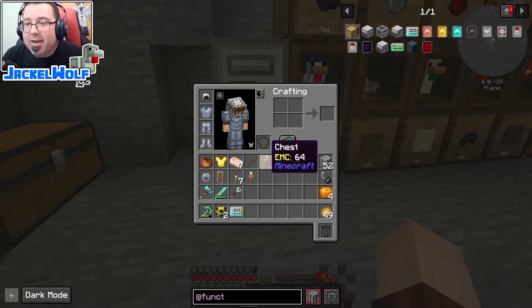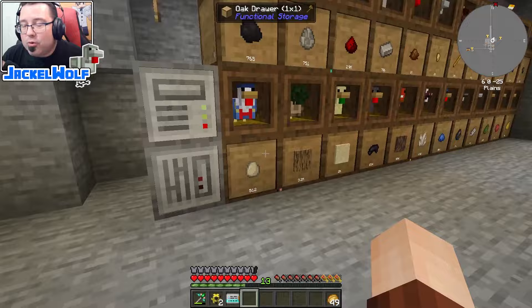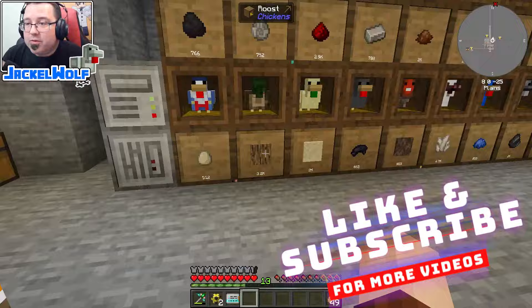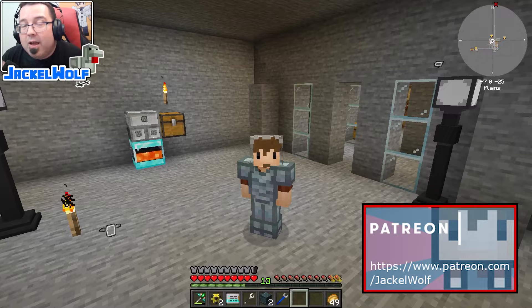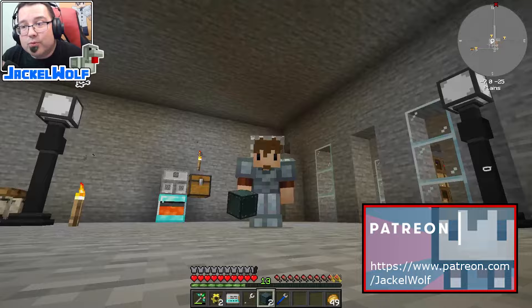We're going to place it in our world, but I'm going to leave it there for now because the quest says you cannot open it — it has no GUI. You can only insert and extract using automation, and I don't have the automation available yet to actually pull and push items into and out of it. That's going to be it for this one — sorry for the long episode, but these functional storage drawers have a lot of useful options. Let me know in the comments if you have any questions, and I'll see you guys next time!